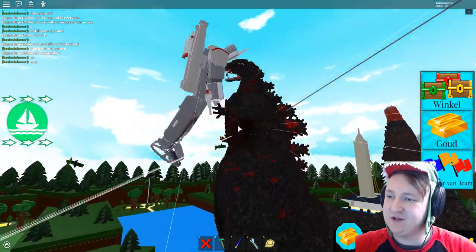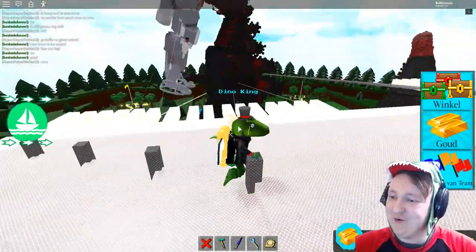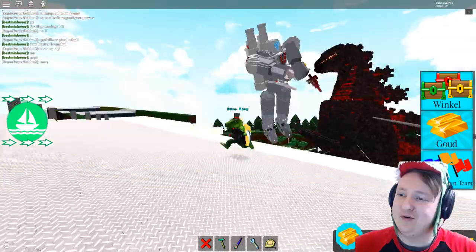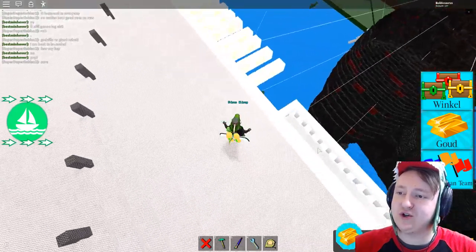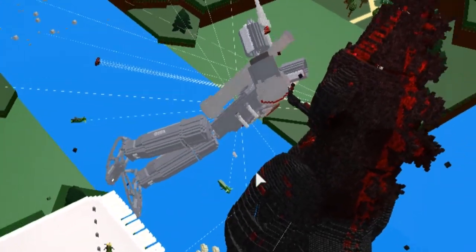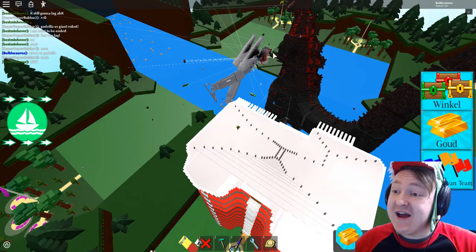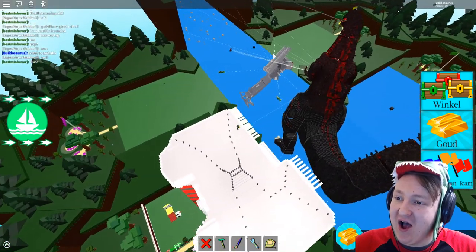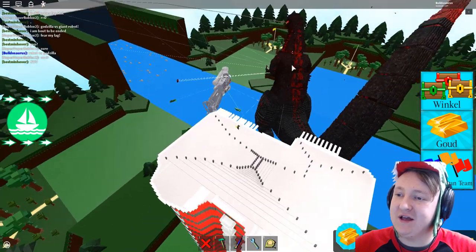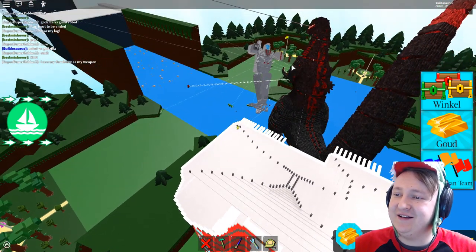Oh, maybe they're just getting a hug. What is happening? Look at this — epic slow motion fight! Who is winning? He's shooting a giant rocket. They put PvP on! He's just shot part of his arm off. Did you see his arm? There's like a hole here now. They're actually fighting for real with PvP! The robot just lost his arm, and Godzilla has his arm hurt. This is crazy!